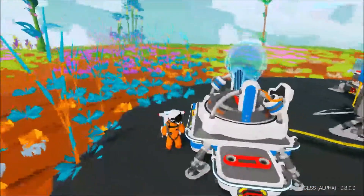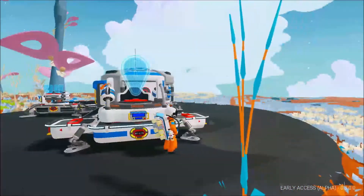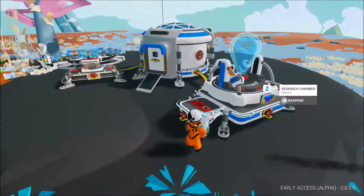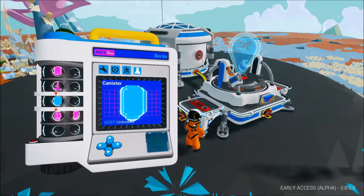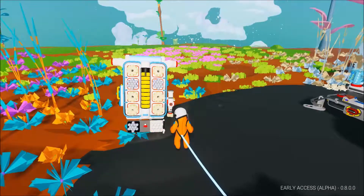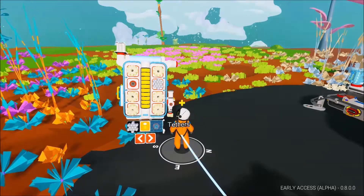With the research chamber, you can find items all around the world, put them on this, and it does a little spinny thing that gives you bytes. Bytes are used in the research system to unlock new things. First off, what I want to craft is tethers — tethers cost compound and also energy. Energy can be found in multiple forms; I need to research solar panels or make small generators.